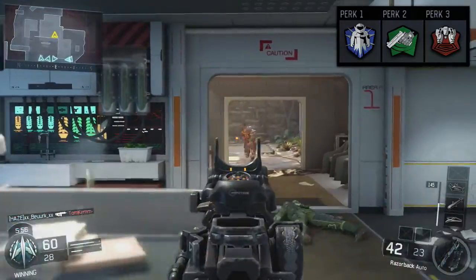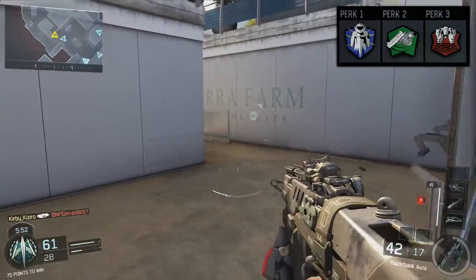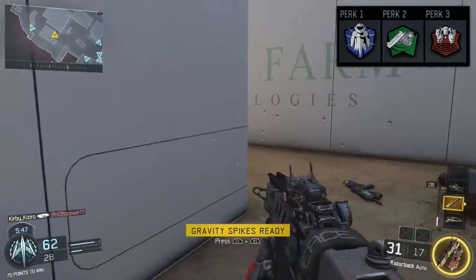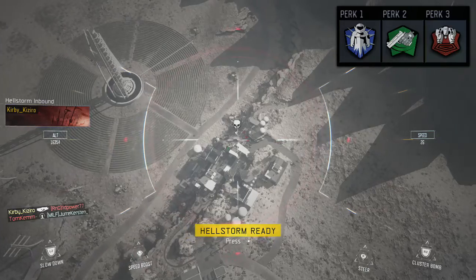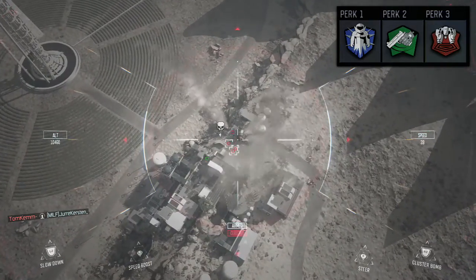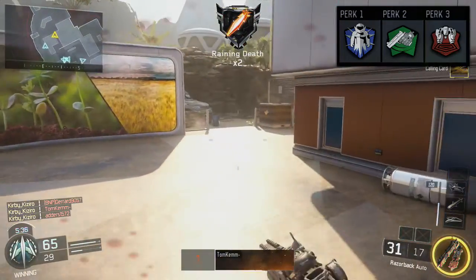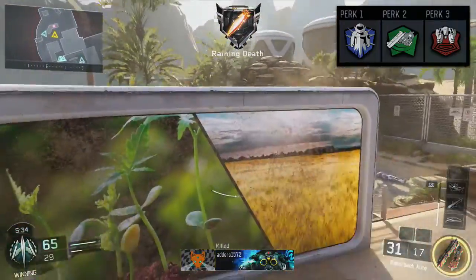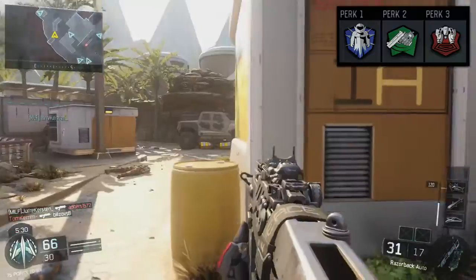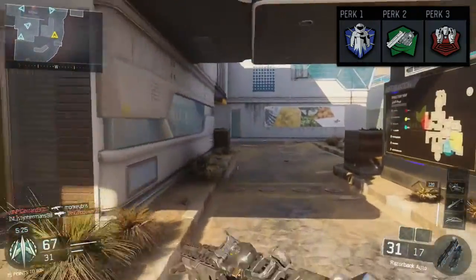Going down to perk two, we have Fast Hands and no Quick Draw. We need Fast Hands to aim faster after sprinting — since we don't have Quick Draw, we're already setting ourselves back on ADS speed. Don't use anything other than Fast Hands otherwise you're penalizing yourself even more trying to sprint and getting caught off sprint, and no one likes getting caught off sprint.